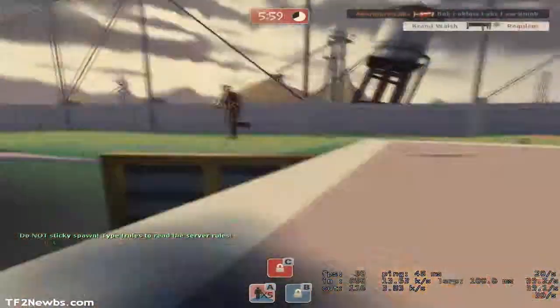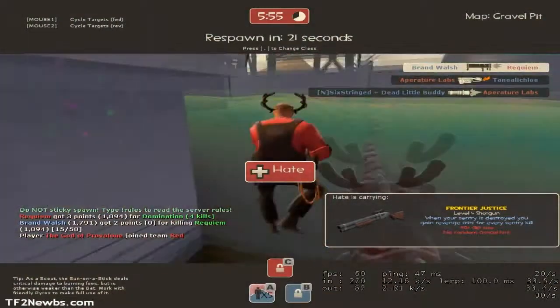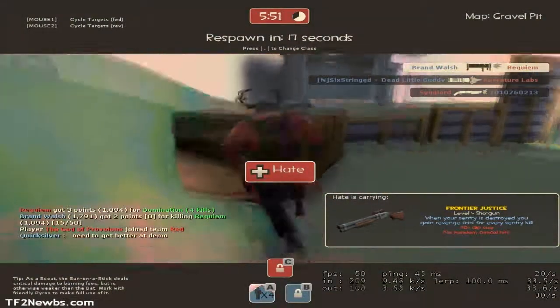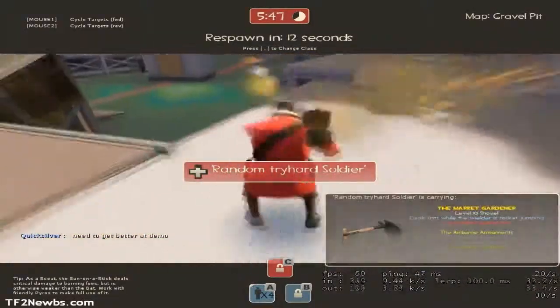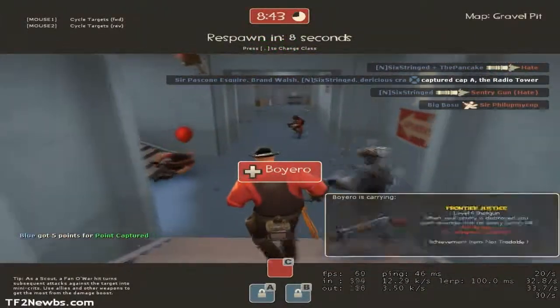In game, this weapon is commonly seen being used by players in an anti-scout role — using it to take out enemy scouts. However, the Force of Nature is also capable of playing many other scout roles beyond just simply eliminating enemy scouts.